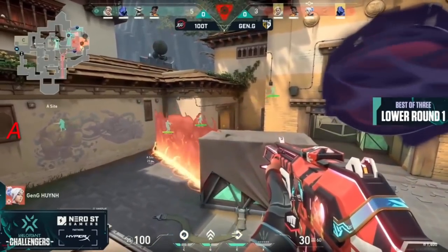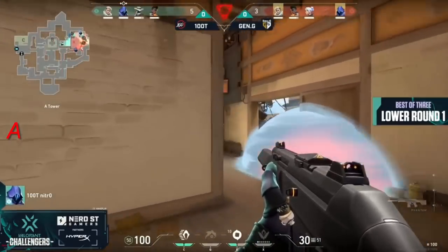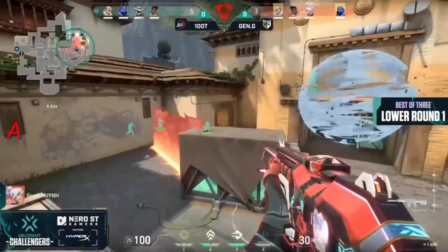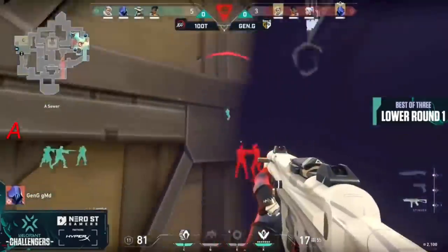That's a big shock dart kill coming out onto Kusta, and a follow-up as well that does more damage. Blaze wall comes through as well as the smokes start to fade — this is scary right now for Gen.G, as 100 Thieves will be able to retake pretty easily with what's left here for Gen.G.